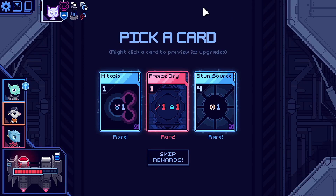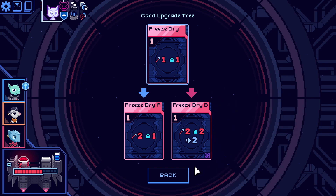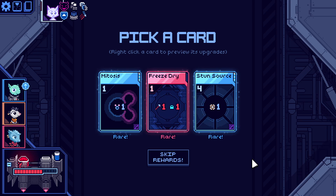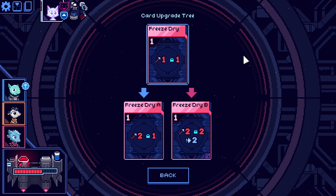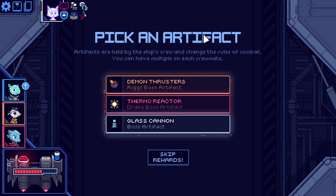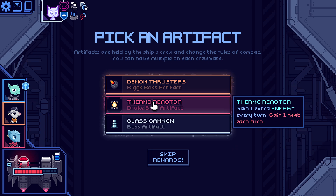Alright, what have we got? Some rares. Freeze dry — the ship cannot move, so one pierce, one freeze. Mitosis: lose one shield and gain twice as much temp. We know stun source is pretty good but we've got a lot of EMP stuns. Let's try the freeze dry. What have we got here? Gain one evade every turn — we can no longer have more than three evades. We don't necessarily stack up all that much evades, so it's pretty good for us. Gain one extra energy every turn — a bit scary without a way to reduce our heat; we'd end up taking damage, essentially energy for damage.